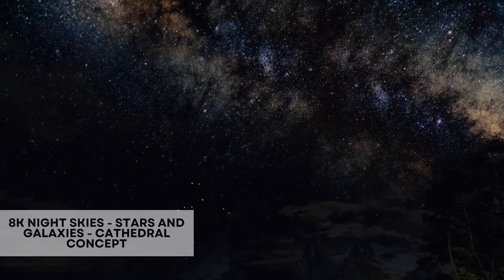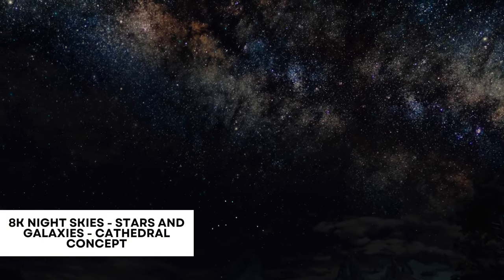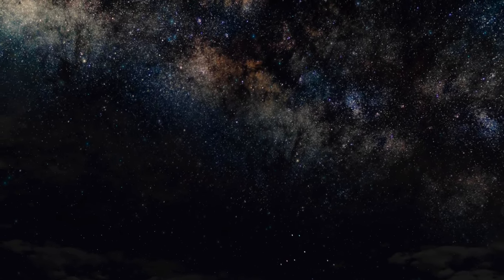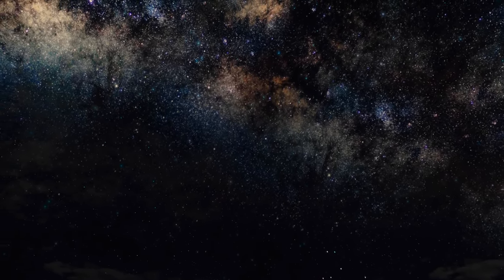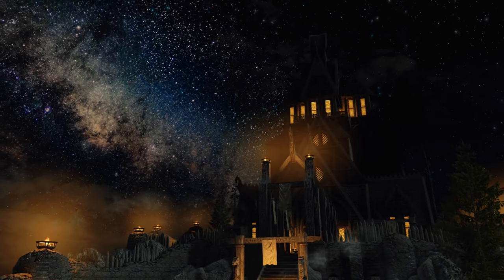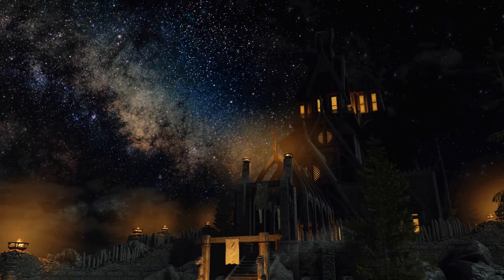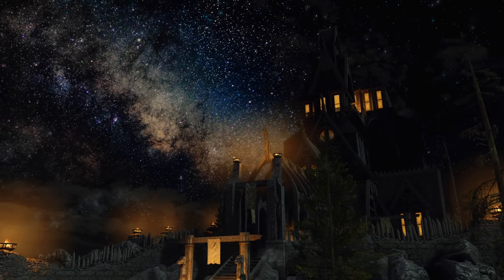Moving on to the sky box, we have the 8K Night Skies, Stars and Galaxies mod, which is part of the cathedral concept. This mod will make the night sky of Skyrim look stunning and come alive with glowing stars and a spiral galaxy — none other than the Milky Way itself.